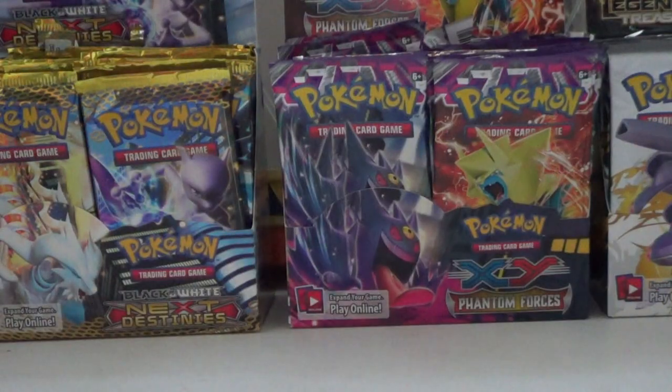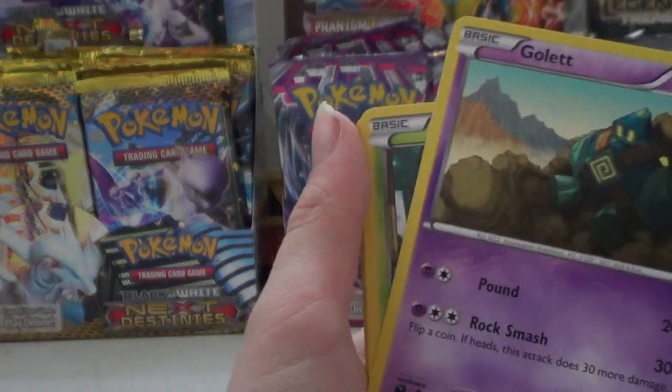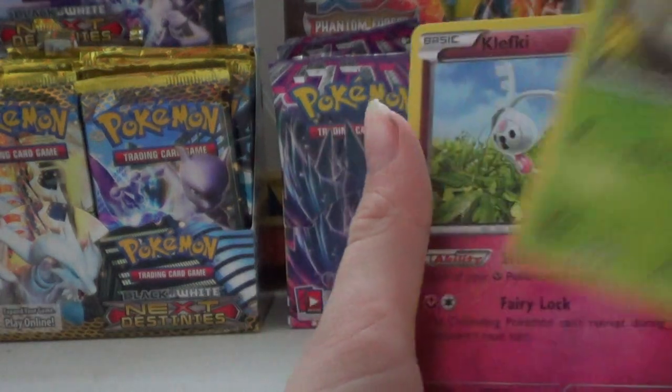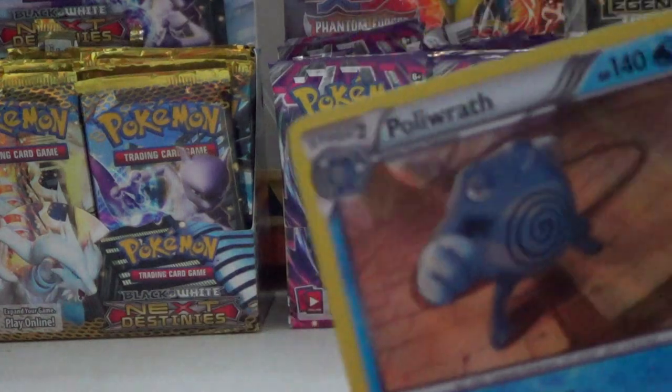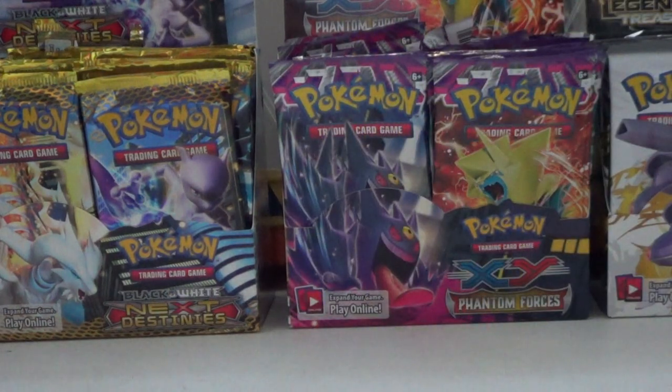On to Furious Fists. I was thinking to myself it should be hard to pull ultra rares from this set and from this box because there's a lot of different types of sets. From the first pack: Clefairy, Drowzee, Gastly, Bellsprout, Shelmet, Clefakey, Special Energy, Pancham, reverse hollow Bellsprout — and that's a nice hollow card.